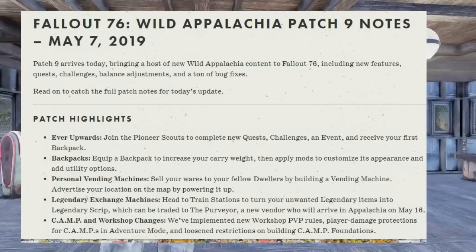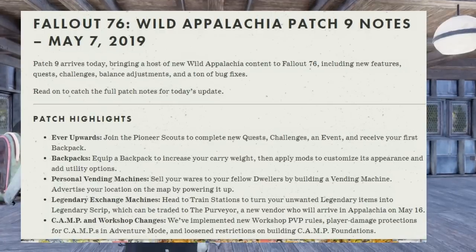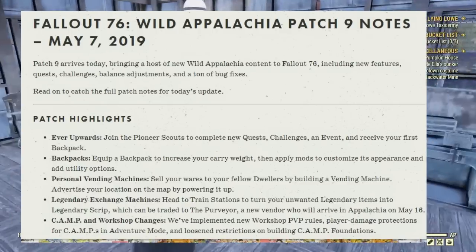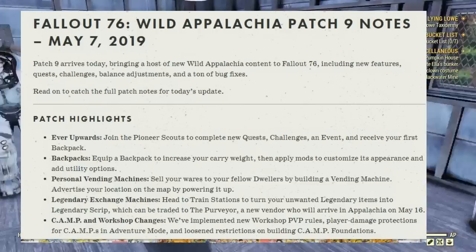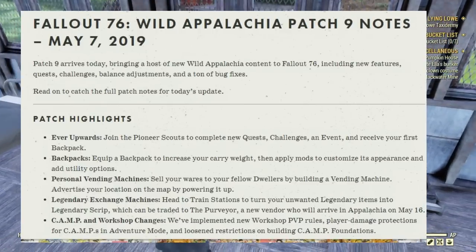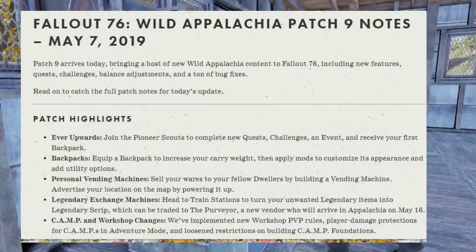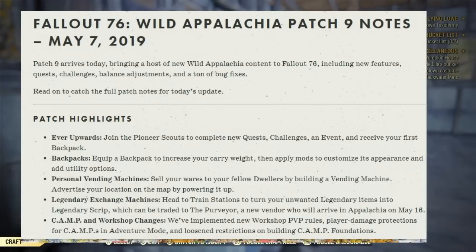You'll also receive your first backpack. Backpacks equip to increase your carry weight, then apply mods to customize appearance and utility options. Under personal vending machines, sell your wares to fellow dwellers by building a vending machine and advertise your location on the map by powering it up.